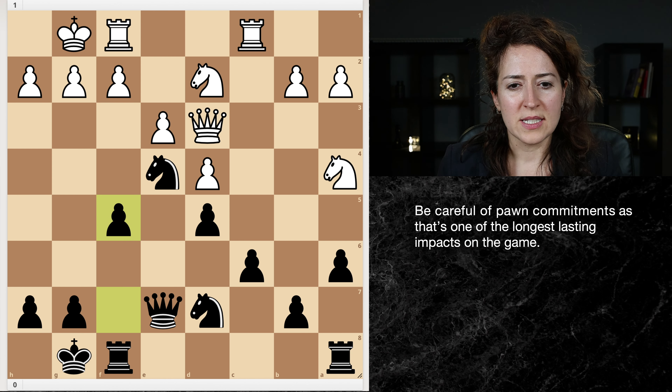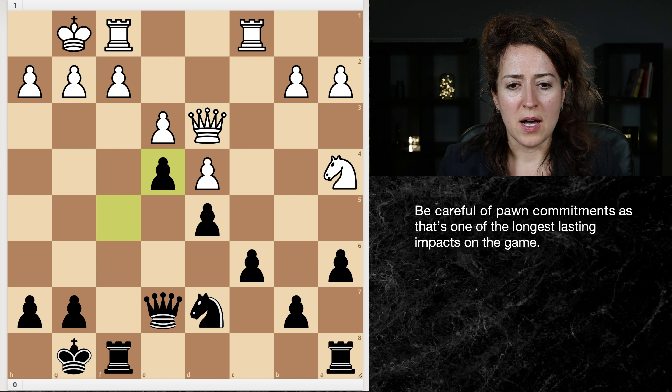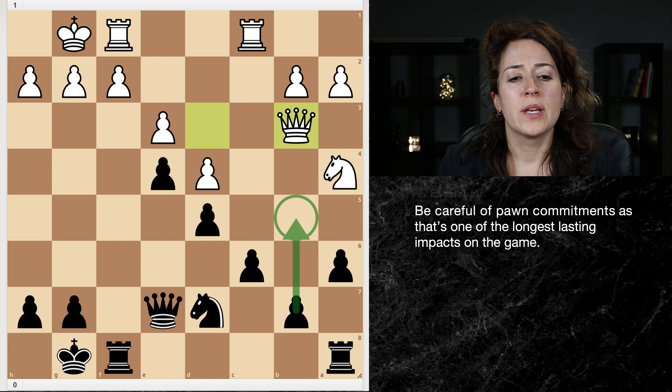White decides to take the knight. I don't really love that decision, because it gives black a very obvious recapture - advancing up the board, opening up the file for the rook. I do really like black's position here. The b7 pawn is attacked, so let's just go and counterattack on their knight. What do you think about that?